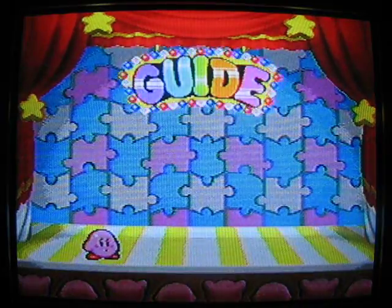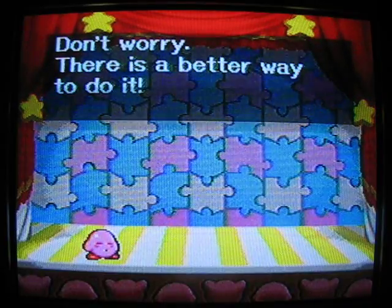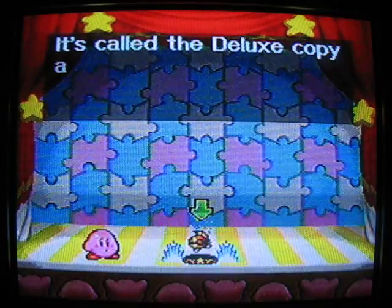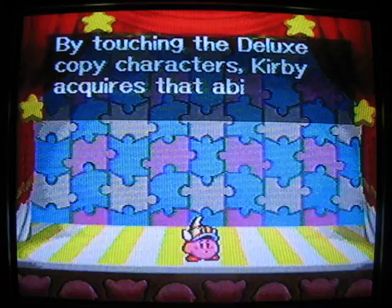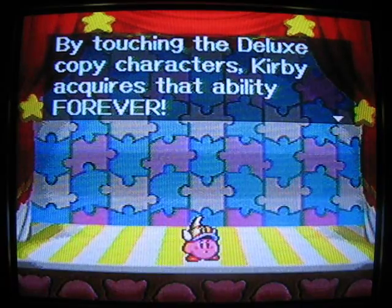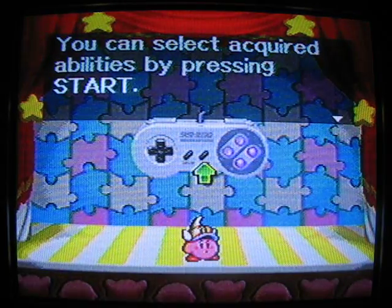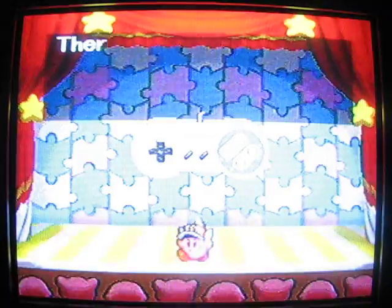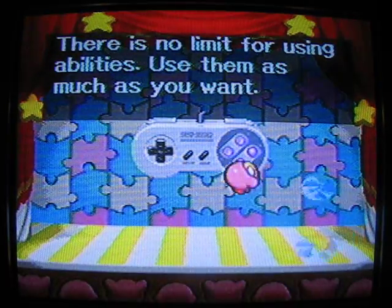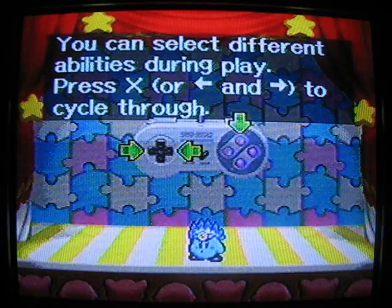You can't copy enemies' abilities in this game. Don't worry, there's a better way to do it. I love this game, by the way. It's called the Deluxe Copy Ability. By touching the Deluxe Copy characters, Kirby acquires that ability forever! You can select acquired abilities by pressing Start. There's no limit for using abilities — use them as much as you want. You can select different abilities during play by pressing X or left and right to cycle through.